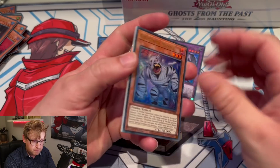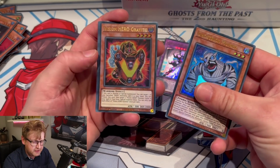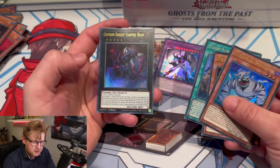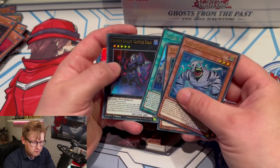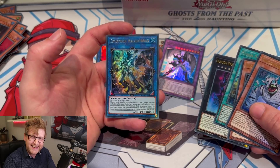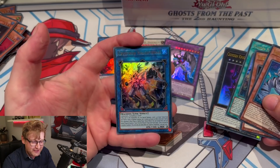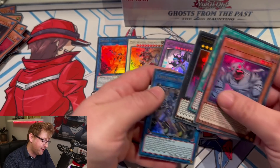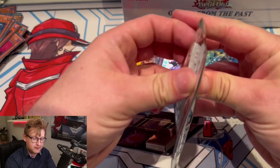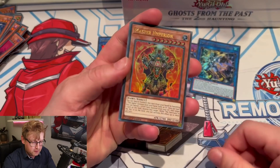Ghost Trick reprints as well. Gravito Vision Hero. Plunder Patrol — that's the field spell, I think. Vampire Bram — I remember this from Vampires. Despa Bolt — oh! And Helki reprint — okay, okay, nice! Is Auroradon in here as well? Who knows.